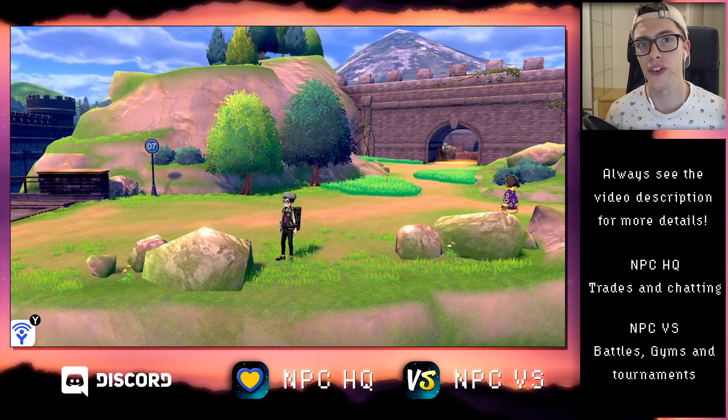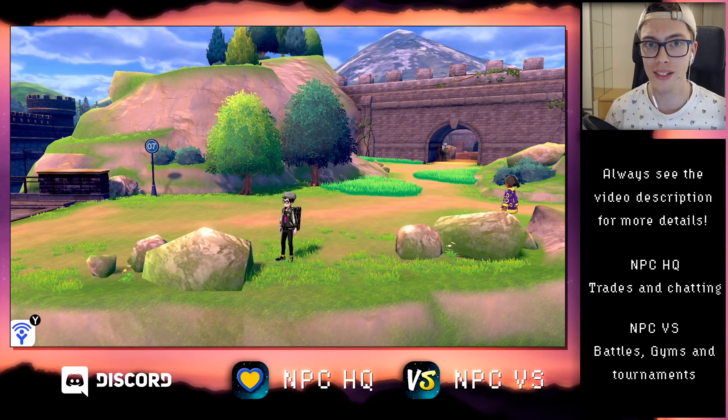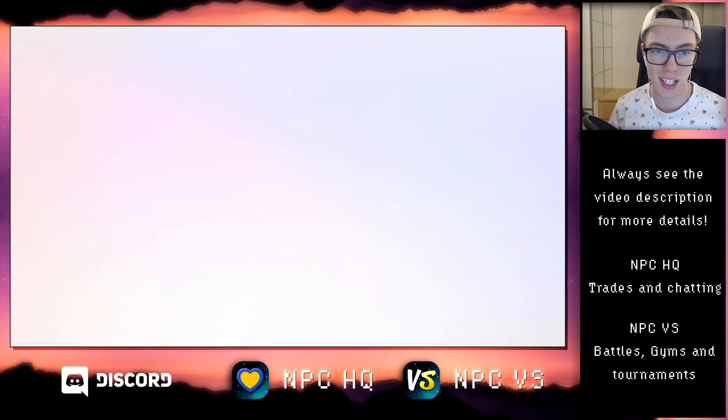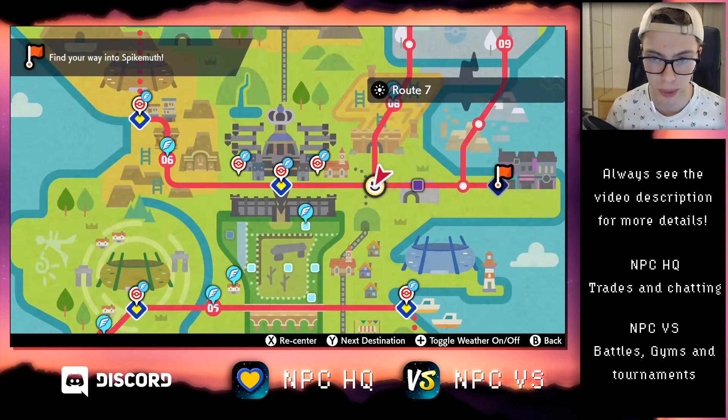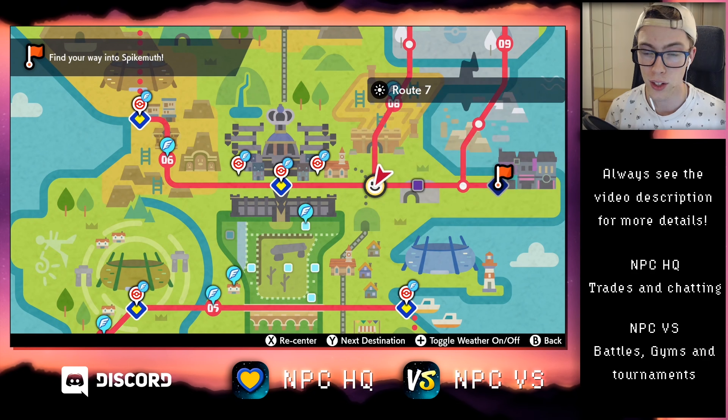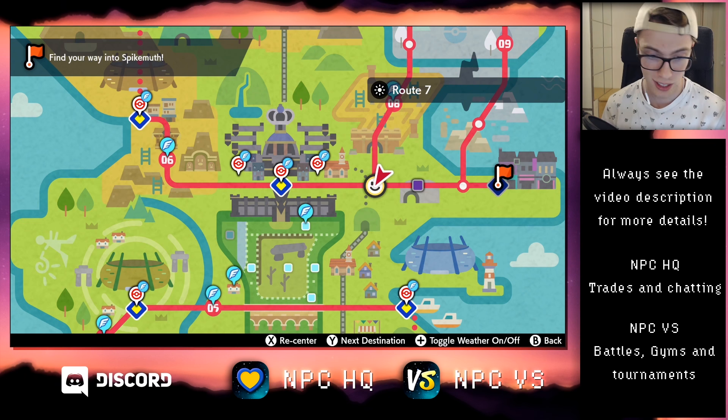Hey! I'm Daniel. In this video I'm going to show you how to get a Chara Blast in Pokemon Sword and in Pokemon Shield. I'm currently standing in Route 7, which is here on the map. It is east of the city of Hammerlocke, and you can find this Pokemon hidden in the grass.